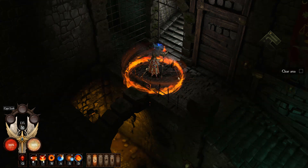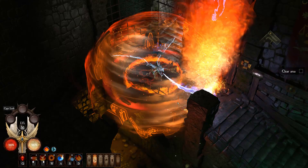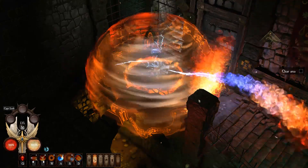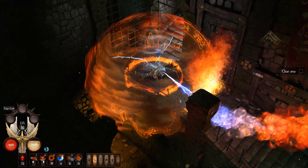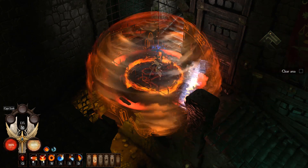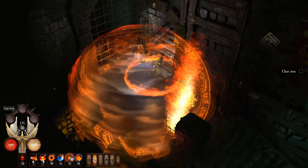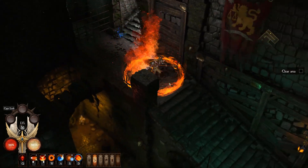Your move order should be something like this: cast Blinding Light, cast your dome, cast your Phoenix Wall, then cast Fire Breath. That's pretty much the order of abilities. As you can see, you're just encased in fire constantly — definitely a badass build and very cool to look at.